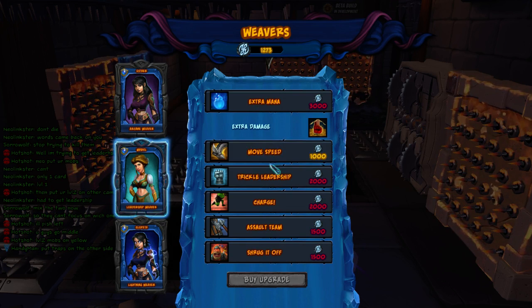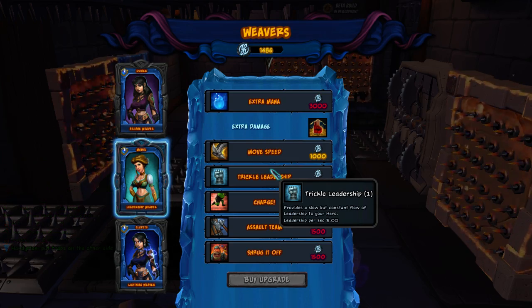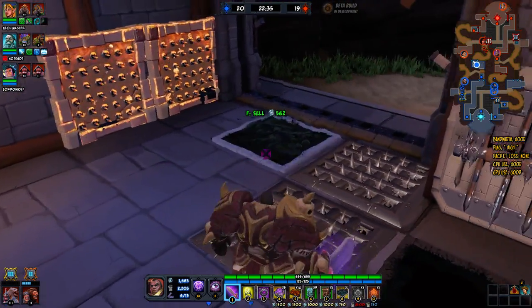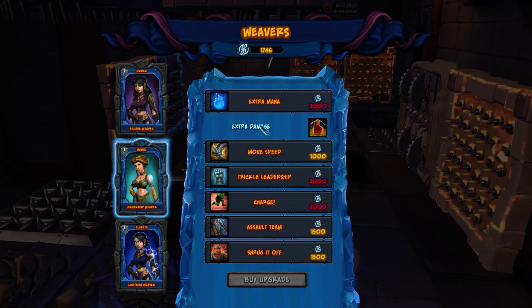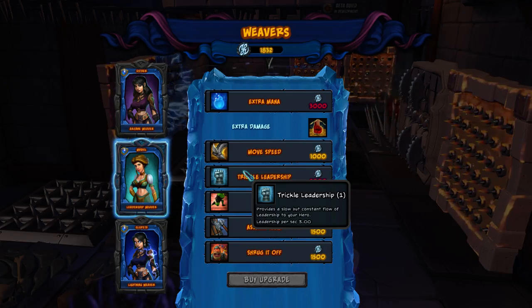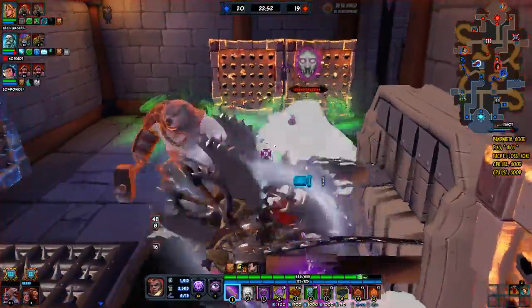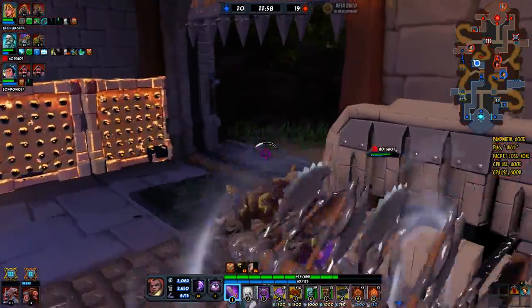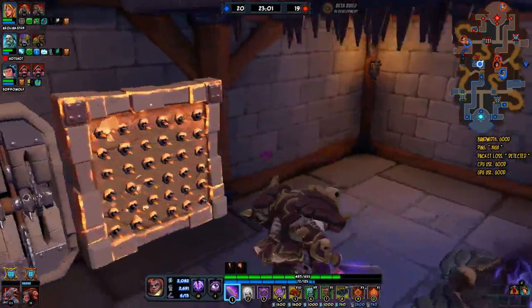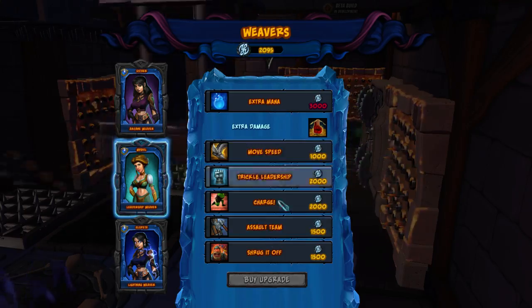The weaver is permanent for the whole match. When you go into a new match it all resets. Unlike League of Legends where you buy items, this is what you get — you have three different weavers to choose from in your deck. As you level up your account level you unlock more slots for different weavers. Once you choose a weaver you can never go back during that match — you can't change it. So now I can't go to my arcane or my lightning; I'm stuck with my leadership weaver.